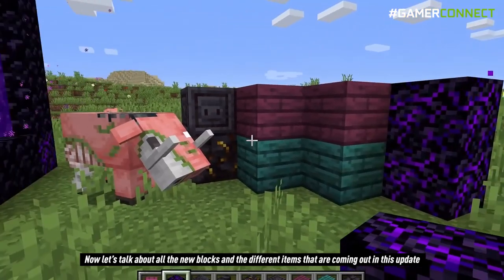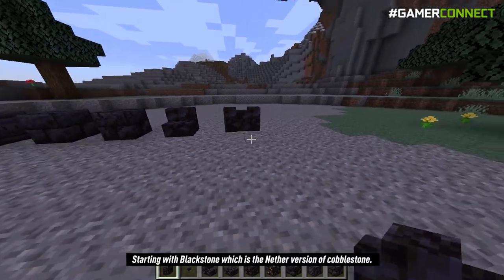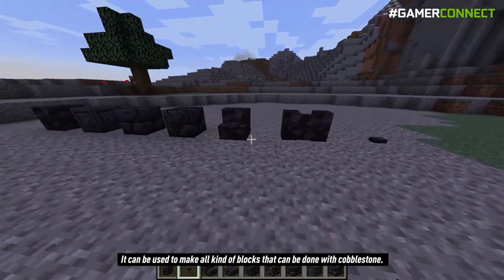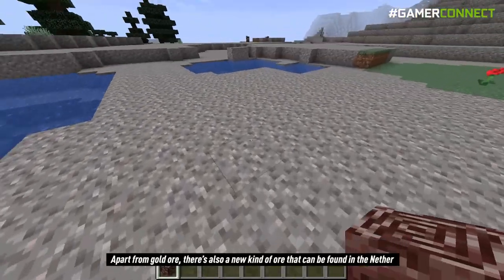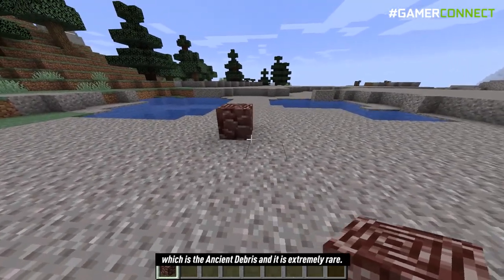Now let's talk about the new blocks and items coming in this update. Starting with blackstone, which is the nether version of cobblestone — it can be used to make all kinds of blocks that can be done with cobblestone. There's also a variant called gilded blackstone which contains golden ore in it. Apart from golden ore, there's also a new kind of ore that can be found in the nether called ancient debris, and it is extremely rare.